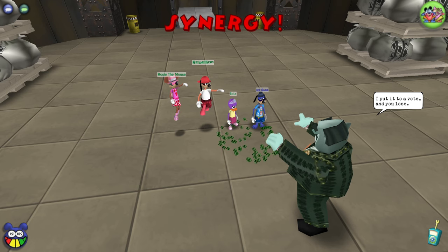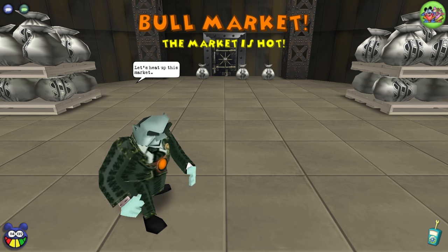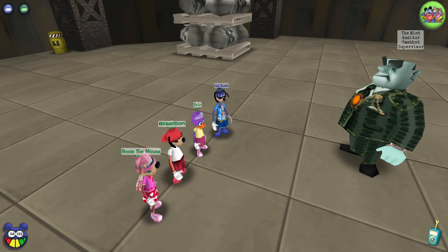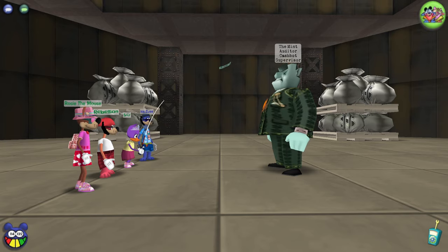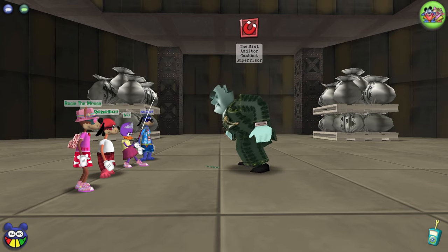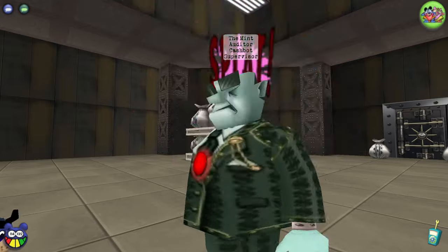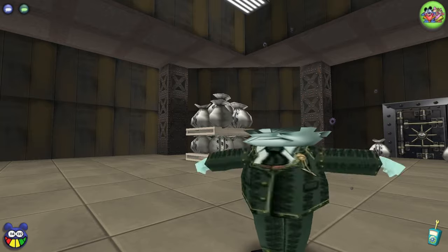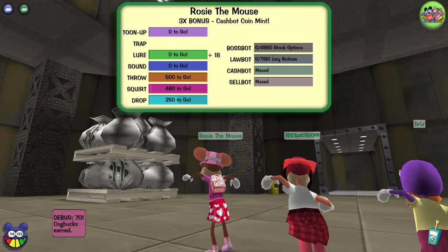That's it for the other cogs - they're all defeated. We still have to deal with the Mint Auditor. The market is hot. Oh no he's getting angry, look at those eyebrows. What did he do? Are we just regular now? Our damage went up - let's finish this fool off. He was almost halfway down from the sound. We're just going nuts with pies. That wasn't so bad but I'm expecting this next one to be very difficult. 701 cog bucks earned.